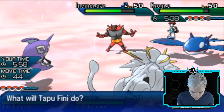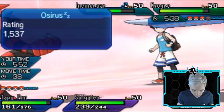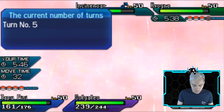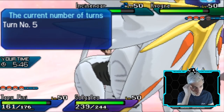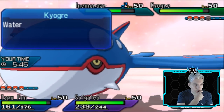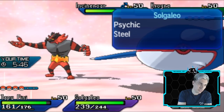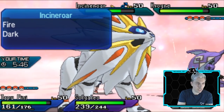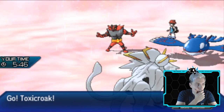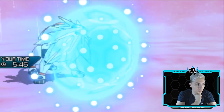We'll just heal off that damage, which is pretty nice for us. The terrain is going to be running out soon as well, so we want to just get Toxicroak onto the field now and Protect with Solgaleo. My opponent probably went for the Scald expecting Wide Guard maybe. The Misty Terrain is quite important for us in this match, just to alleviate any burns, and having Fini in the back to bring in if Kyogre does decide to Water Spout.